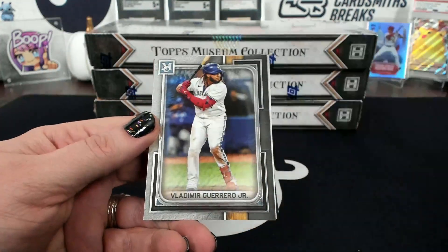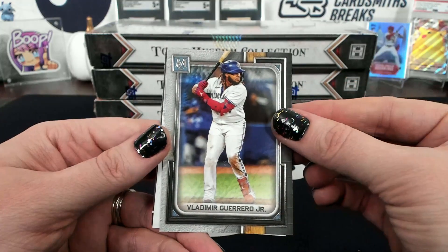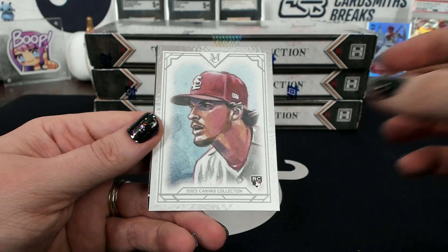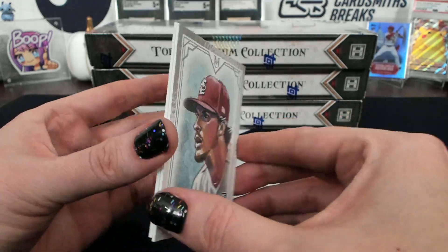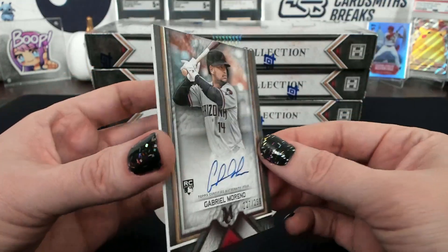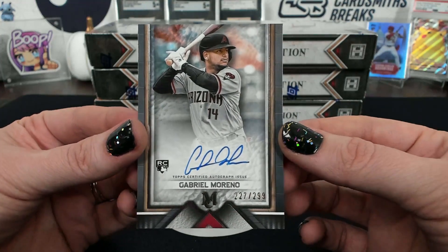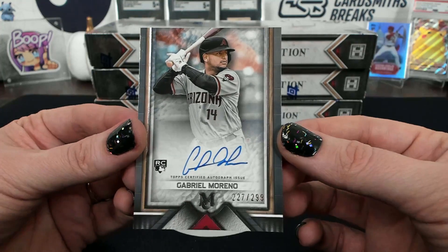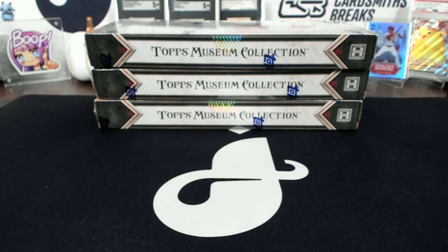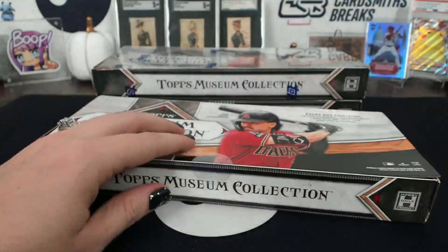Manny Machado. Vladimir Guerrero Jr. — menace. Oh okay, that's how it works every time. RT Gorman, Cardinals, sideburns. Reproduction. And Moreno, 227 of 299, Jay — that's another good one, rookie autograph. Oh, the Arizona hits — well, they're on the front of the box, after all.